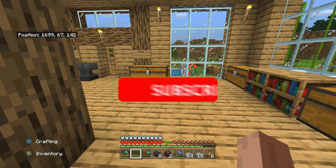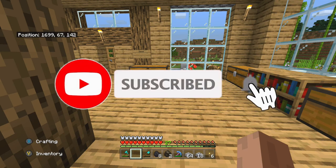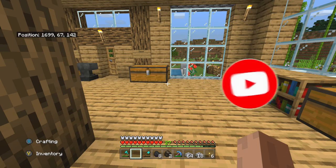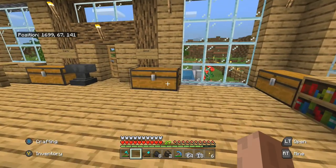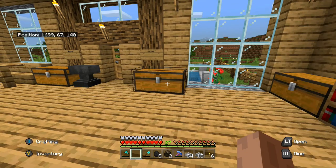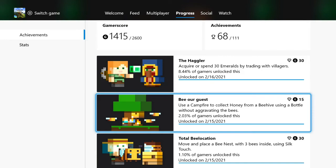Ladies and gentlemen, welcome back to the Daltagrams Gaming Channel. We're back here with another achievement for the Minecraft tips and tricks — the Be Our Guest achievement. This achievement is actually kind of easy, but it's not unlocked yet. To do this achievement, you use a campfire to collect honey from a beehive using a bottle without making the bees mad.